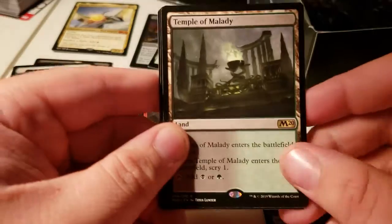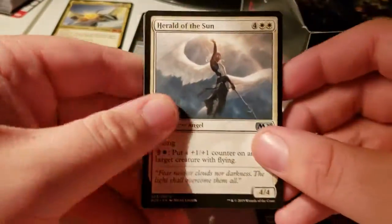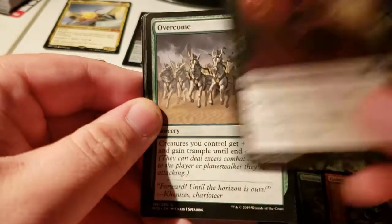Ringleader — I need to keep that aside. Temple of Malady, one mythic cannon, two of the lands. The lands are like a dollar apiece. Disfigure.